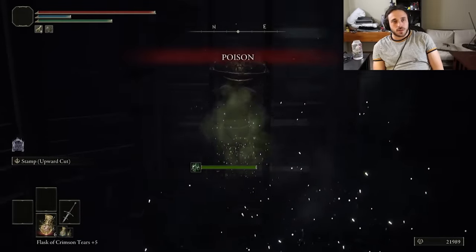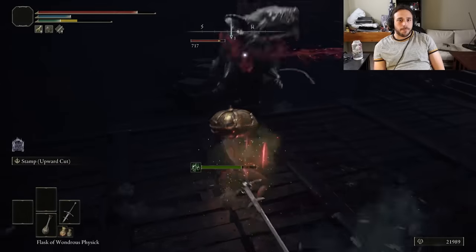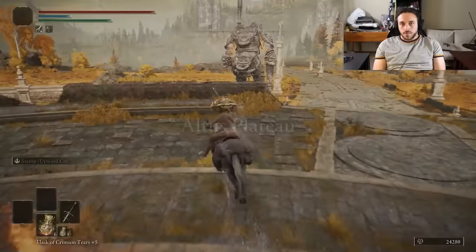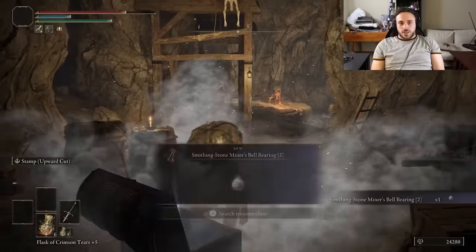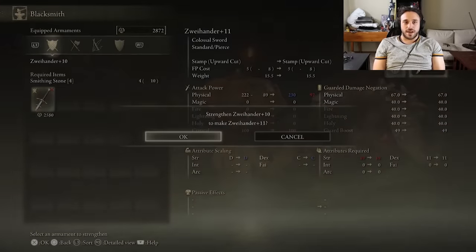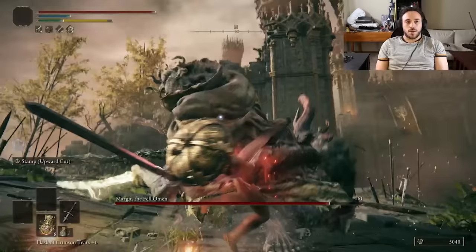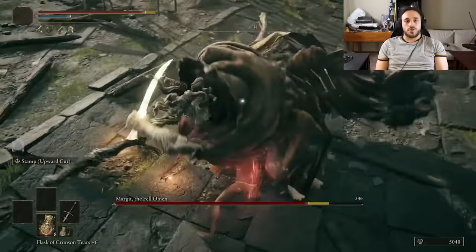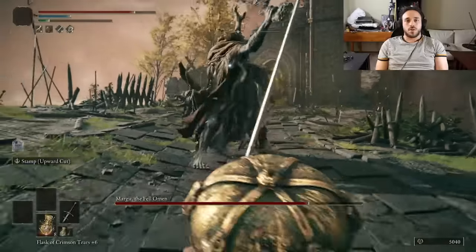We get poisoned — lovely. But we're already pretty strong, so let's just kill the rats before they can kill us. Makes it easier to warp out after we get the other Dectus Medallion piece. Now we can go up to Altus, pop into the sealed tunnel for the Smithing-Stone Bell Bearing 2, tried to upgrade the sword but we're a little too poor — heavy swords are more expensive to level up. We don't really need it for Margit.